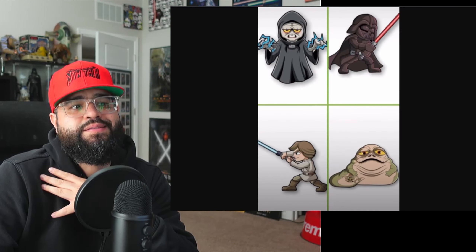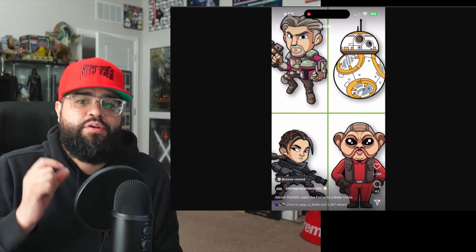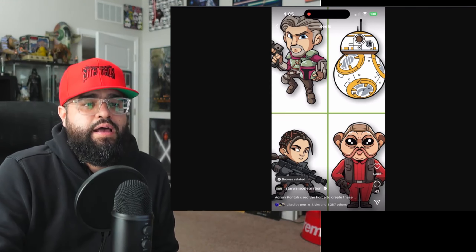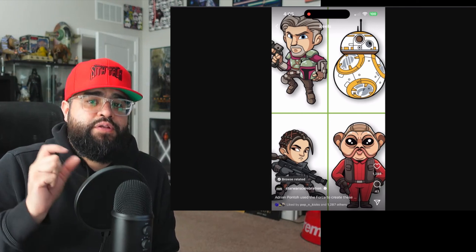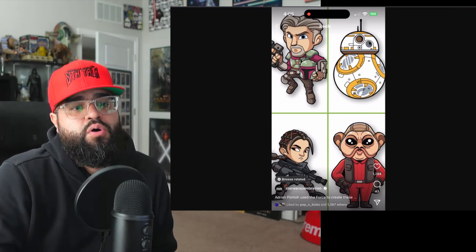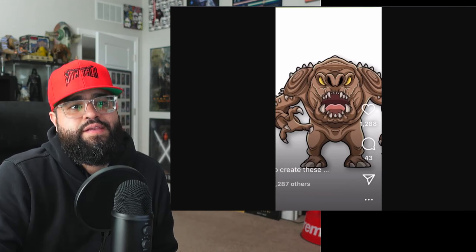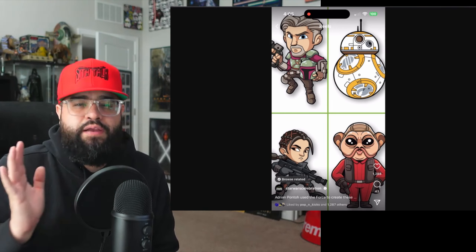If you don't know what an incentive pin is: you have to spend a certain amount in the show store to be eligible to purchase it. At Anaheim it was C-3PO if you spent $100, and the Jabba pin if you spent $200 or more. Two of these should be incentive pins. I also think at least 10 of these will be in blind boxes — usually two per blind box, roughly 10 different pins.